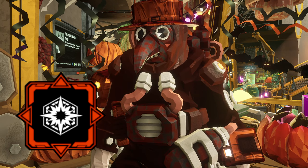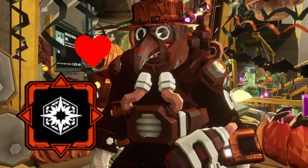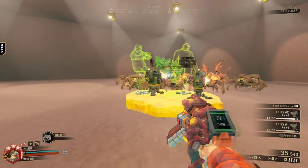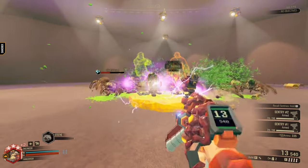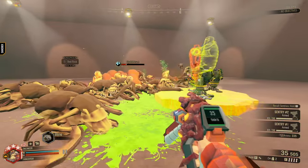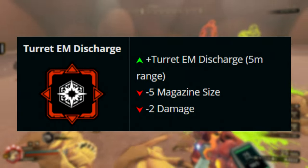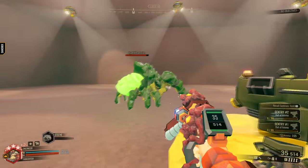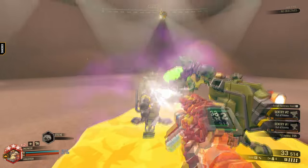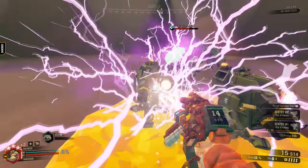EM Discharge is an incredible overclock and has become a new personal favorite of mine for Engie. What EM Discharge does is when shooting at your turrets, it grants a chance for an electrical discharge that explodes and deals area damage and electric damage as well, at the cost of ammo and direct damage. But EM Discharge makes your Stubby become a perfect AoE crowd control weapon that just destroys the bugs.